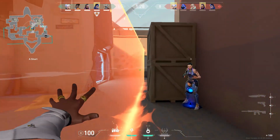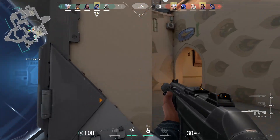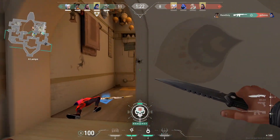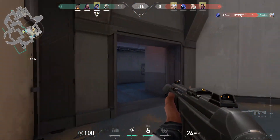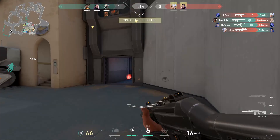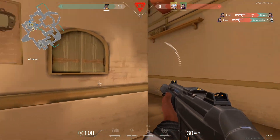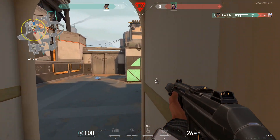Due to the damage drop-off after 15 meters, in any gunfight against a Vandal, if you hit the same number of shots, the Vandal will always win. Because of this, the Phantom shines at close range and on aggressive playstyles. When you are pushing and have to clear multiple corners and shoot multiple enemies, the higher fire rate increases your chances of winning those fights.